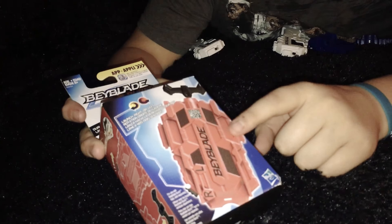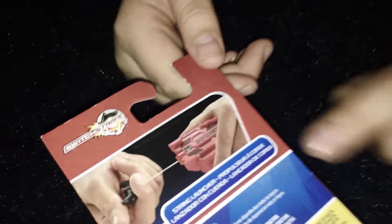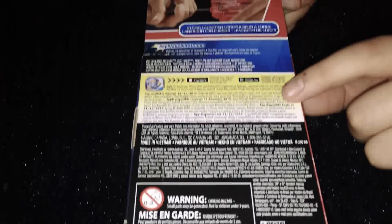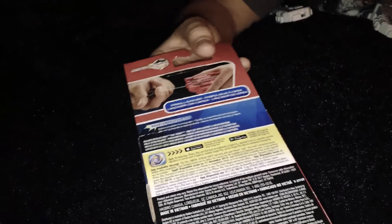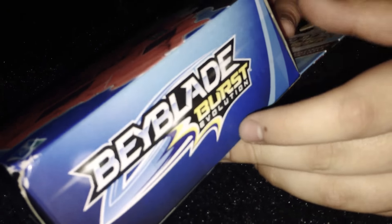I kind of cracked it, so here's what the Beyblade looks like. Here's the code — I can show you the code. And here's what the picture is, you can read that. That's for English, that's for Spanish. And that's the side of the box. It says Switch and Strike. It says Beyblade Burst Evolution. So let's unbox this.